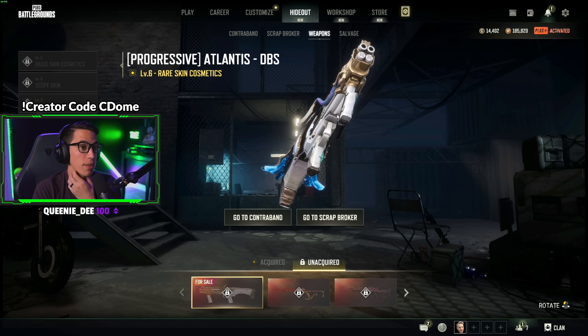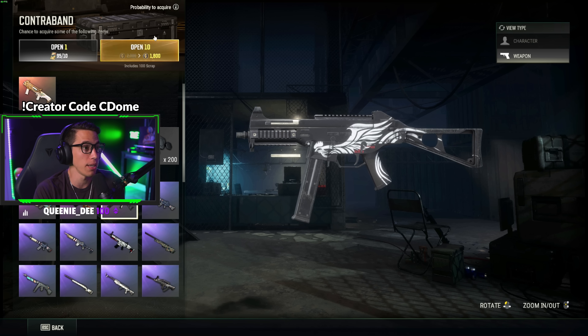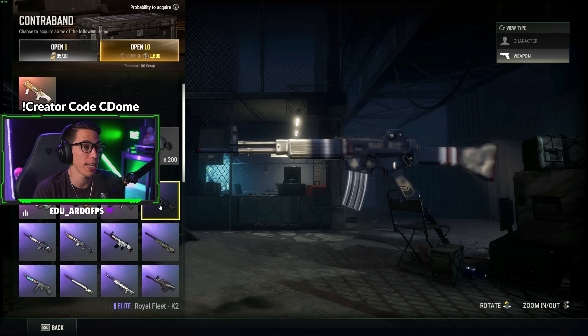In the hideout contraband critical crate, you have a 0.9% chance to get the progressive DBS, a 0.9% chance for a schematic, and a 1.2% chance for the battle stat AUG — which is stat tracking and looks pretty good. I'm keeping my progressive AUG since it's level five, but the battle stat version is a cool skin. There's also a gold S12K, the old UMP at 1% chance, and 2% chance for the Royal Fleet skins — the K2, M16, Mini 14, SCAR, jungle AWM, and Tommy Gun.